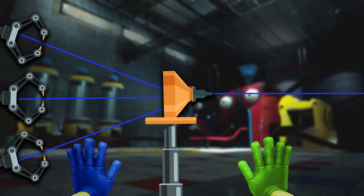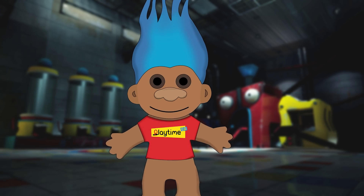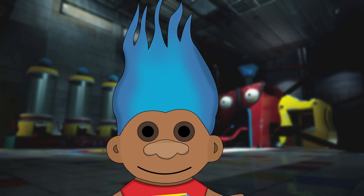But Huggy and Kissy weren't the only toys given soft material fibers. This section of the factory also designed long plastic hair fibers for their other toys — the Playtime Co troll dolls. These were Playtime Co's version of the famous hairstyling troll dolls, known for their funny shaped bodies and faces, but mostly famous for their long wacky hair that children could style and shape however they wanted.